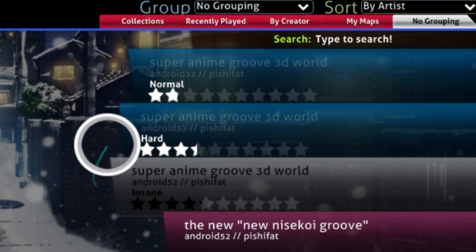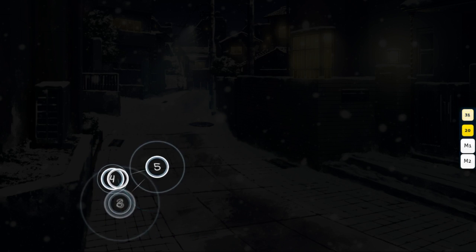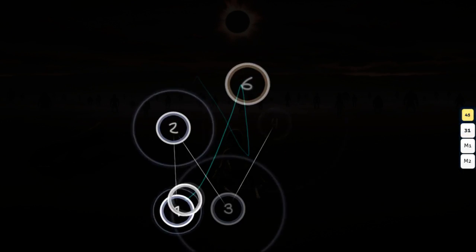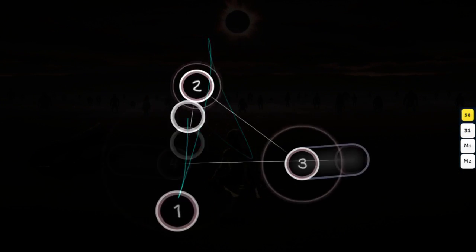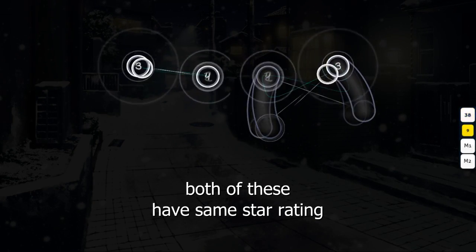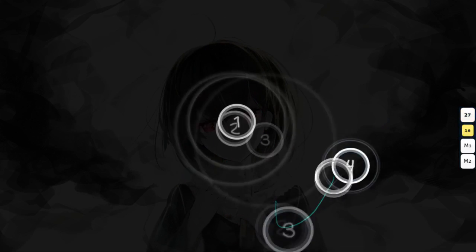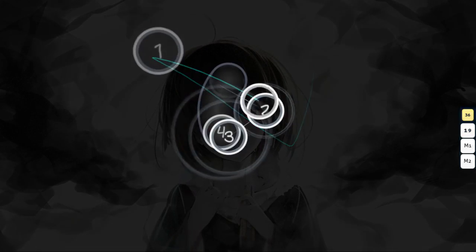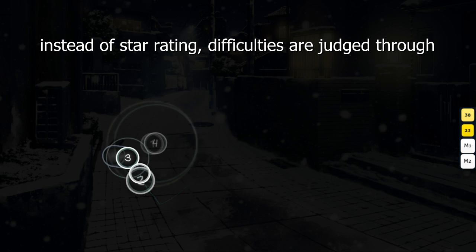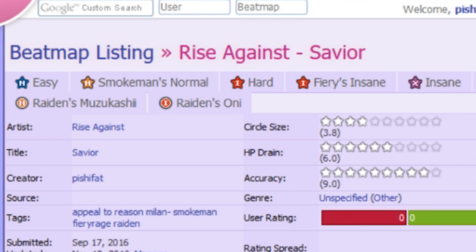How do we judge what difficulty each of these actually is? The biggest misconception new mappers have is that difficulties are judged through star rating. Star rating doesn't accurately depict difficulty, but rather spacing and rhythm intensity for clickable objects. That means only circles and slider heads count, while slider ends and slider bodies are kind of irrelevant. Types of movement and complexity of placements also make up difficulty, but aren't part of star rating at all.